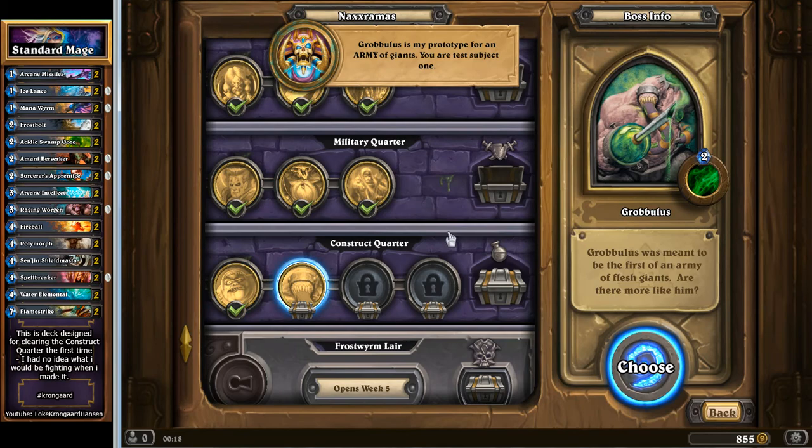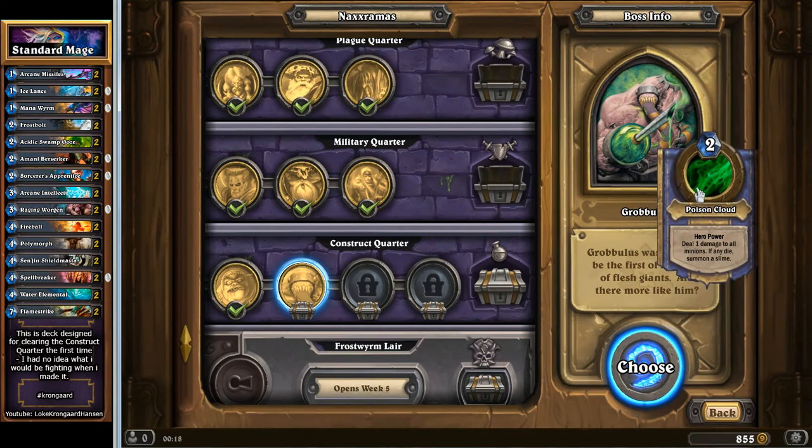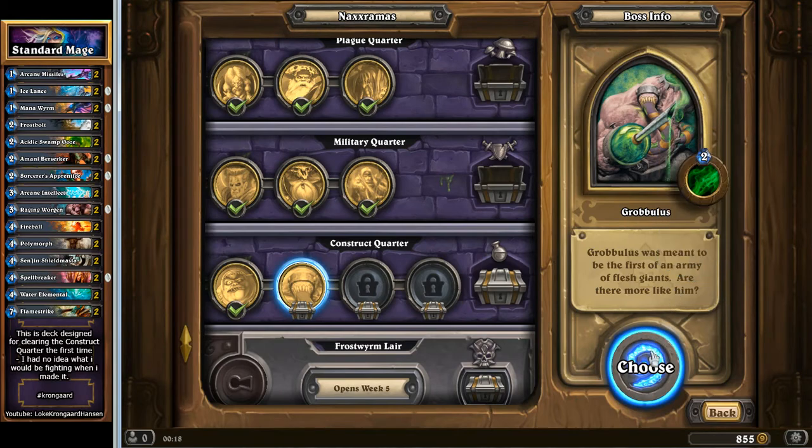You are test subject 1. Okay, that sounds fun. Let's see the hero ability — deal 1 damage to all minions; if any die, summon a slime. That's cool, an area of effect thing. And I really want these to get damaged, so that could be super fun.